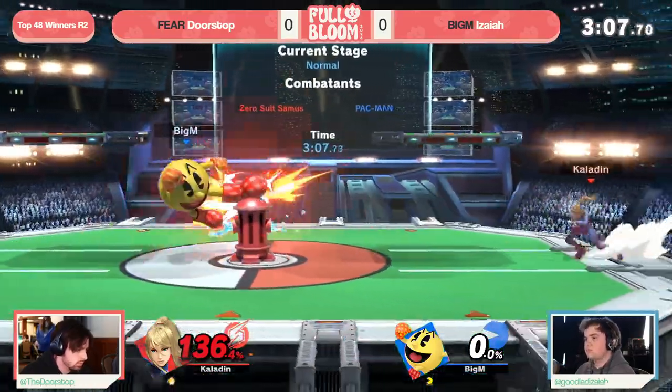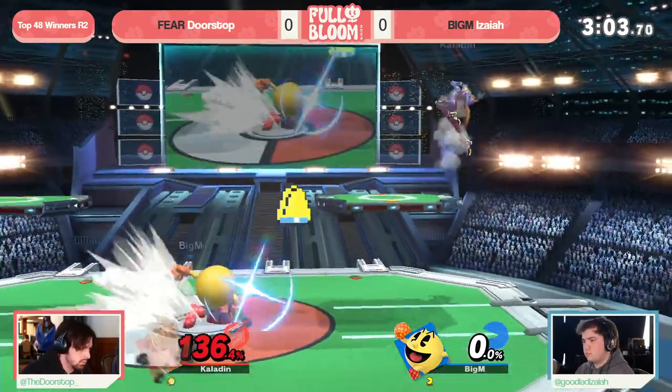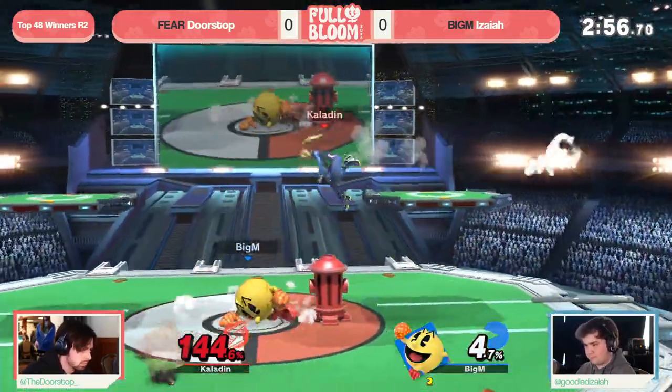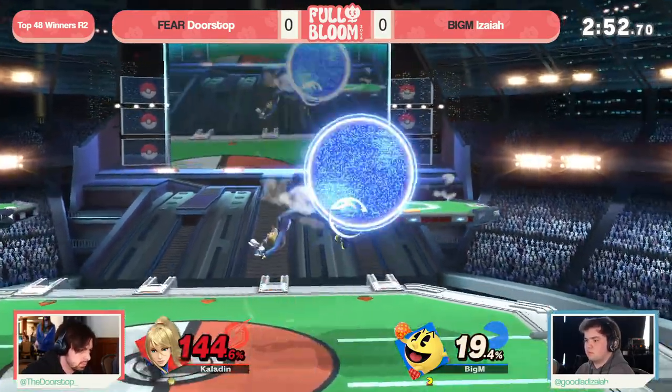Isaiah looking very pretty, got the Hydrant set up in the center, threatening with the kill — Bell in hand — Doorstop just playing so evasive. And that's one of the very few Hydrants we've really seen. Isaiah hasn't been able to get these set up far in advance, and so Doorstop has kind of been able to ignore them for the most part.